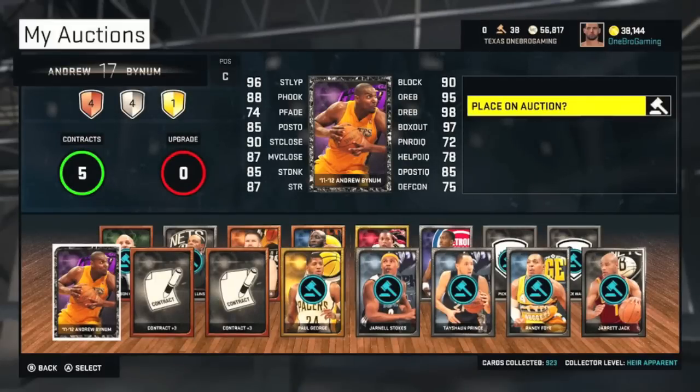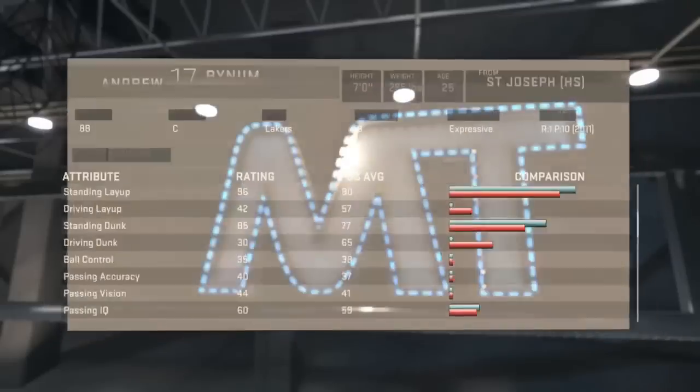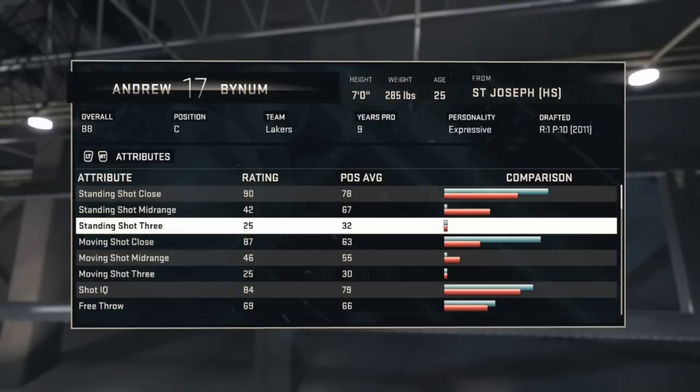What's up guys, it's Roger from 1bro Gaming. I did a pack opening earlier and did not get Andrew Bynum, went on the auction house, found him, bought him for 45k, and now I'm gonna be showing you his stats. He is an 88 overall. His standing shot close is 90, but his mid-range and three is not good — that's expected.